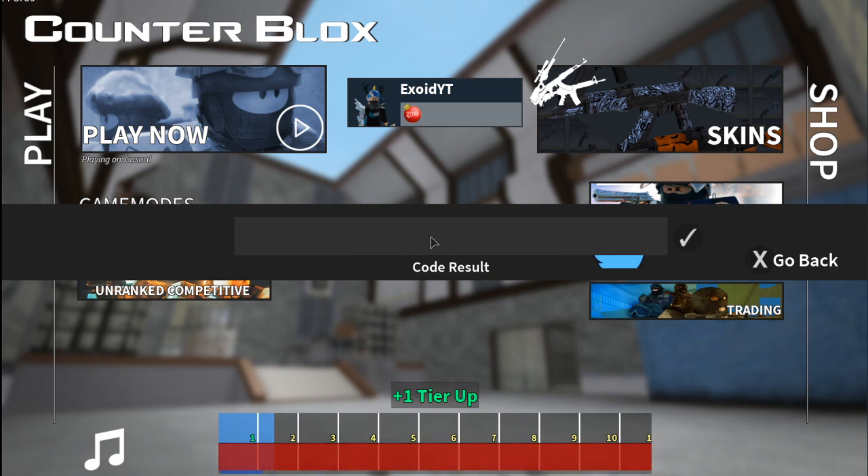Anyway, we're in the game right now. One of the most recent codes is 'bestofcb' — redeem that. The code doesn't exist for me but I've already redeemed it before, so go ahead and test that out for yourself. Last but not least, the newest code is 'cbxmas update delay' — redeem that.